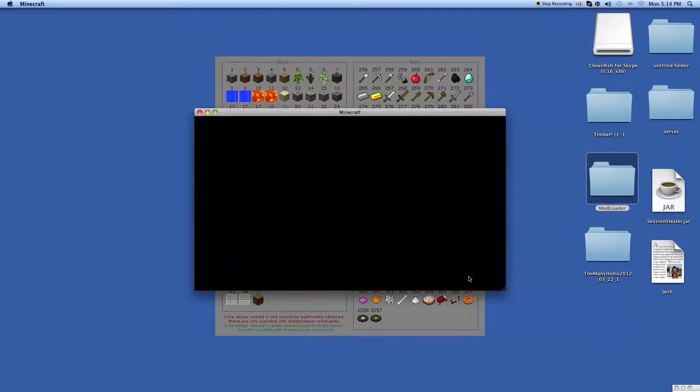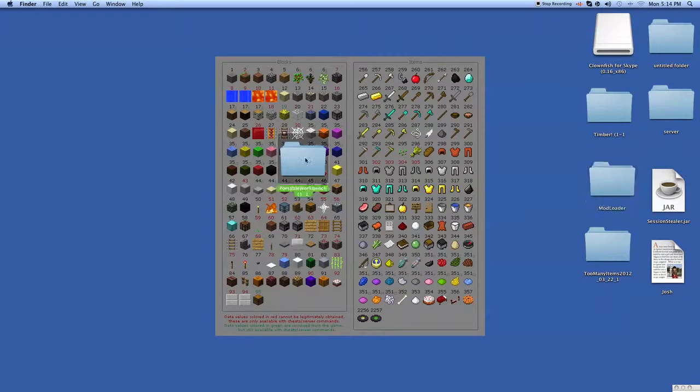Let's get started. So the things you will need are six pieces of wood, two diamonds, and a workbench.